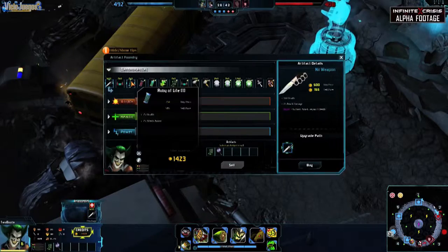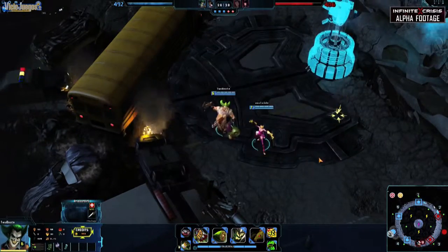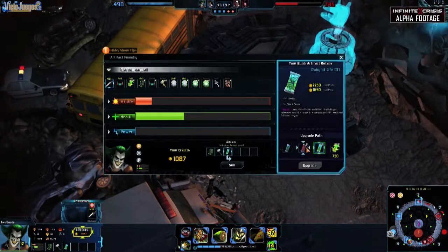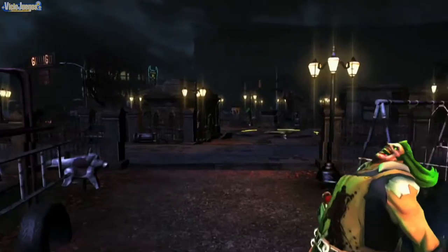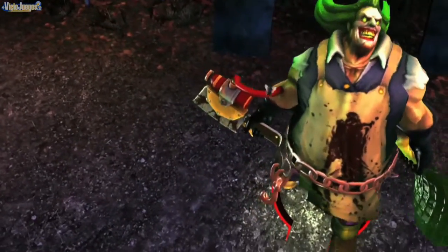Gaslight Joker's skills cost health, and his Q damage also scales off of health, so stacking pure HP artifacts is very useful. Mix in attack damage if you feel sturdy enough and experiment with artifacts that disable your opponents. Laugh in the face of your opponent as they try to get through the sturdy damage dealer that is Gaslight Joker.